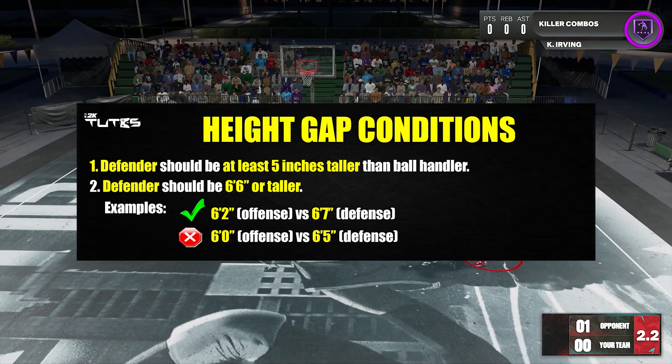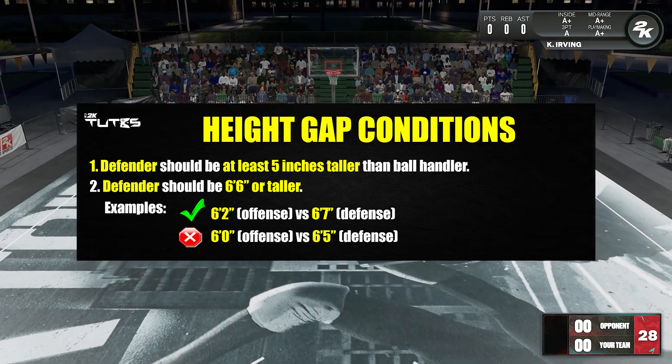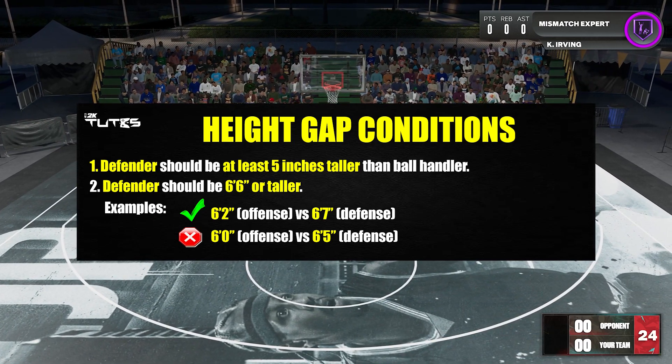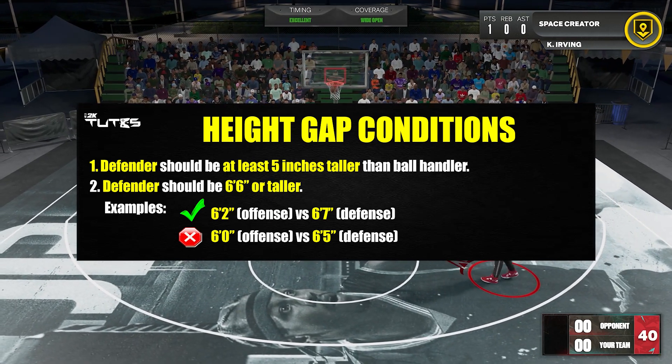Defender must be at least 6'6. Condition number 2 kind of makes sense — I think what 2K wants to achieve is that if your defender is short enough, like 6'5, even however short the ball handler is, it's not going to be a mismatch, because the defender will be fast enough, unlike taller players.